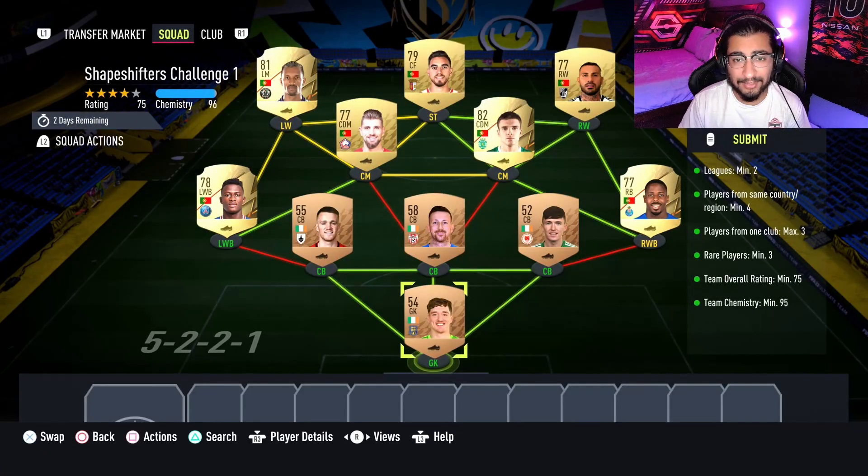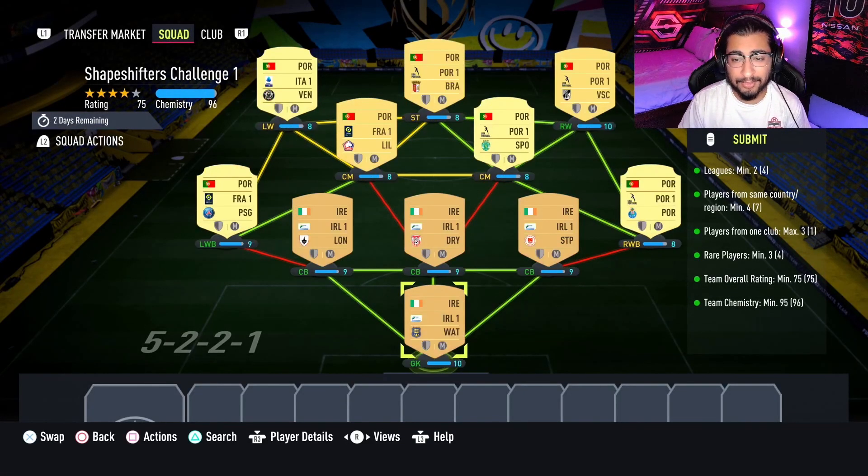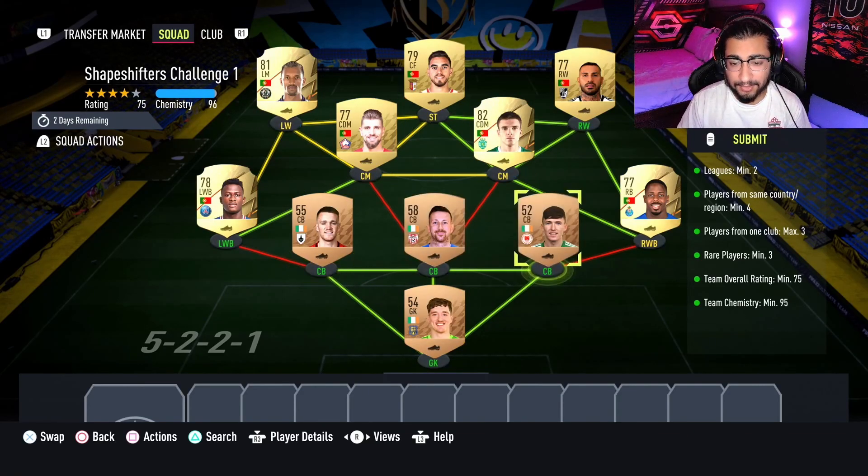Nonetheless, let's move straight into the SBC. This is going to cost you guys 7,000 coins to complete. No loyalty is required, as you can see. Before I show you the players I used, just understand that for the three center backs and goalkeeper, make sure all three players are from the same league and nation.